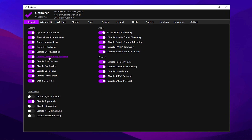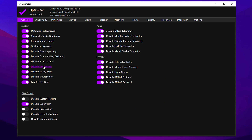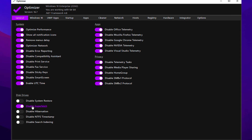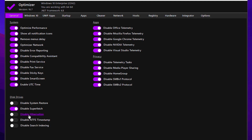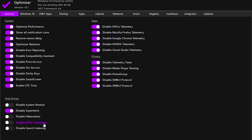Disable error reporting, the compatibility assistant, as well as print fax, sticky notes and smart screen. These are mostly unnecessary, but if you use fax or printing features, you may want to leave them enabled. For disk drives, I don't recommend turning off the system restore point, as it can be crucial in certain situations. Regarding superfetch, if you're on a very low-end PC, leave it enabled. But if you have a mid or high-end PC, disabling it can improve responsiveness. Also, be sure to disable hibernation — this one is highly recommended. For NTFS timestamp settings, it's best to leave them unchanged. While disabling it may reduce I/O operations, the impact is minimal. However, you should disable search services. This won't remove all search functionality, just the background service.